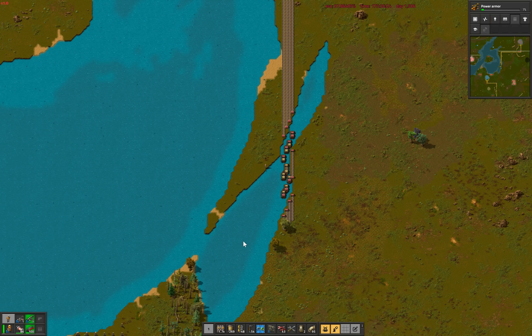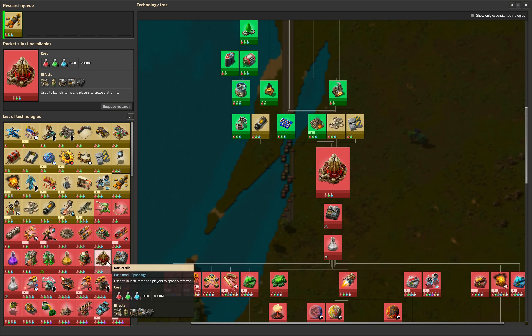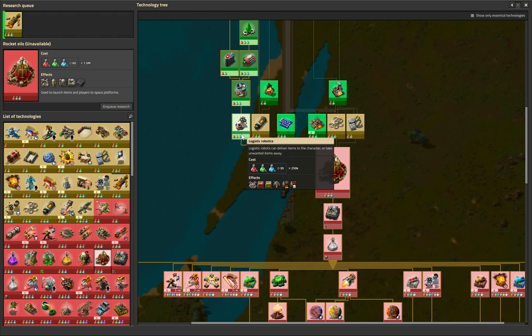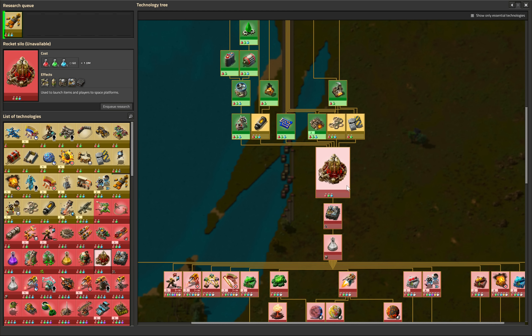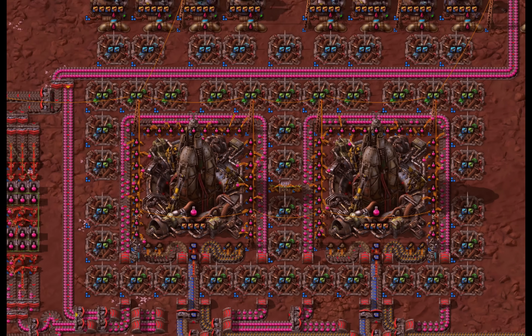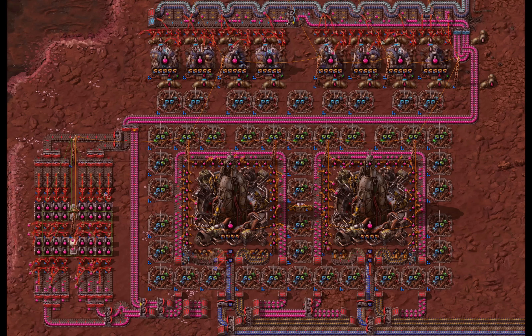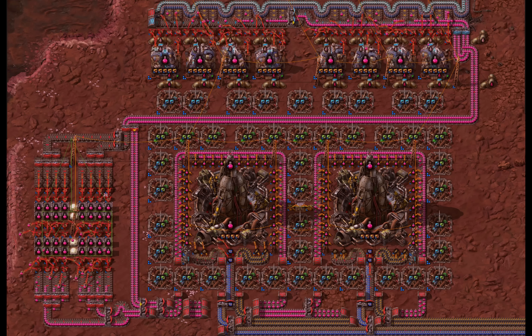The best part of all is that unlike the unnecessary tech deviation that is the actual Toolbelt technology, the TripleToolbelt technology — which as a side effect also unlocks LogisticsBots — is actually required on the way to the rocket silo these days. I guess simply loading rocket silos with inserters is considered right up there with hand-feeding in the list of lesser intended game mechanics or something.